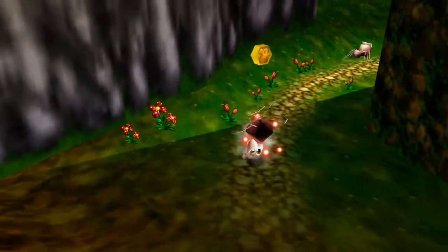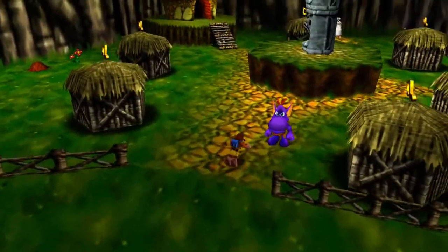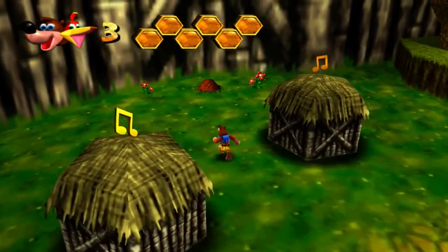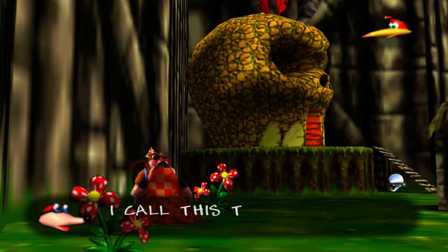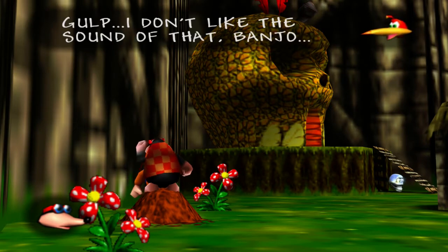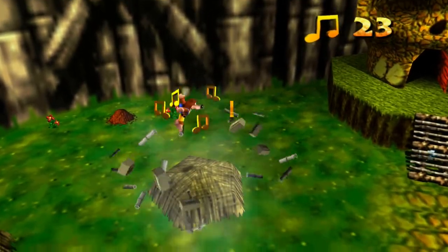I did see a Jiggy and I want to collect that first. Now, the one thing with these collect-a-thons is there's so much to do at once. You just have to figure out what you want to do first, or else you get completely overwhelmed. These molehills are where we can get our moves. A molehill teaches: "Press the X button — I call this the Beak Buster. Jump into the air, then press the right or left trigger to send Kazooie slamming hard down to the floor." So that's my ground pound — that is what I was looking for this entire time!